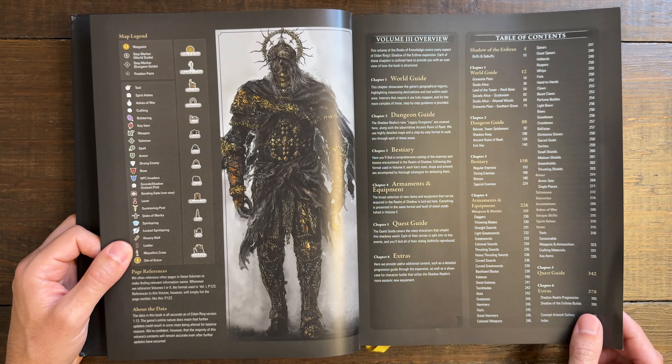We have the overview as far as the table of contents. Chapter 1 is the World Guide. Chapter 2 is the Dungeon Guide. Chapter 3 is the Bestiary. Chapter 4 is Armaments and Equipment. Chapter 5 is the Quest Guide. Chapter 6 is Extras — additional content.